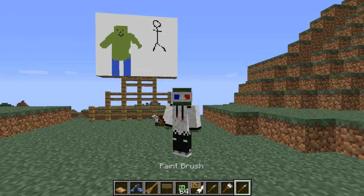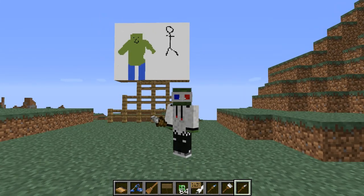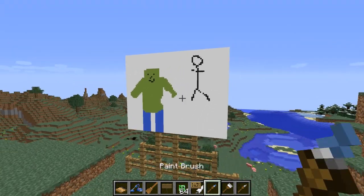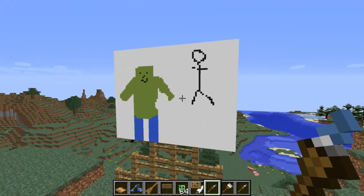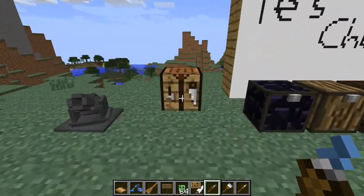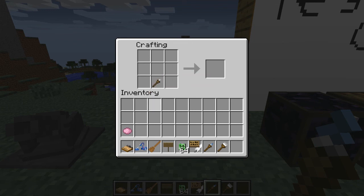Or to get a thin white paintbrush, you basically put a stick with a feather, and that will only give you a one pixel width when you are drawing. So, to get a coloured paintbrush, which obviously you need, you need to fly over to your crafting table, grab your paintbrush, put it in your crafting table with a dye, and then it will give you that coloured paintbrush.